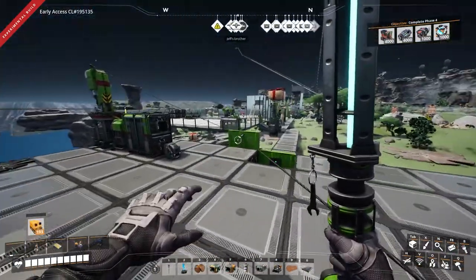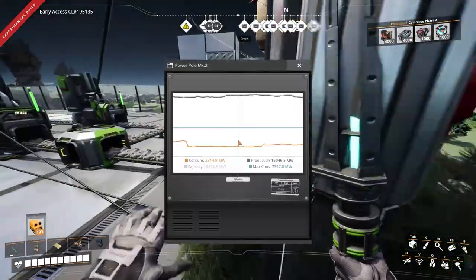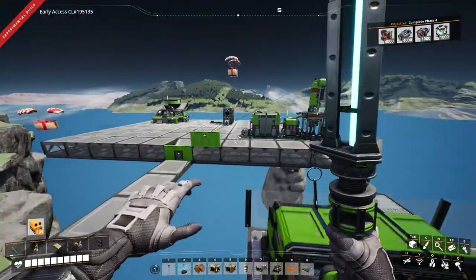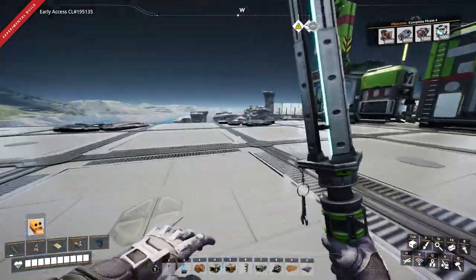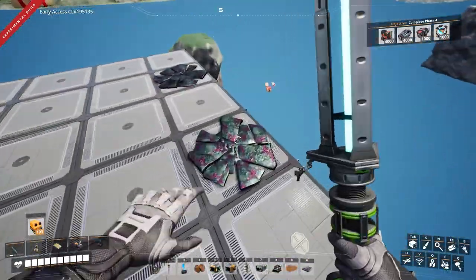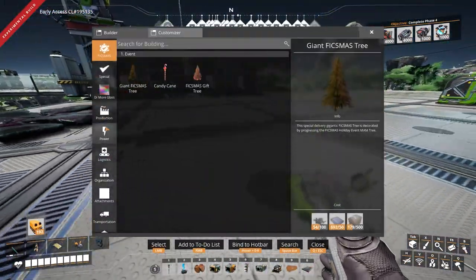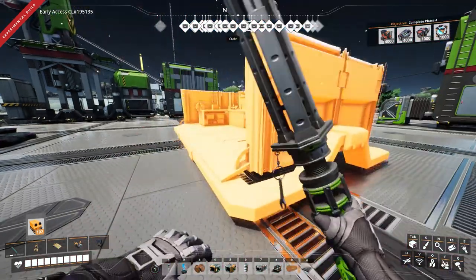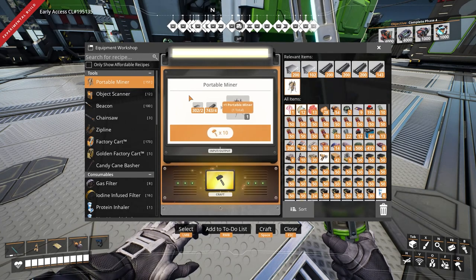Let me just show you my power grid consumption — yeah, I think I'm fine. There's an industrial storage container, a couple of pure SAM ores. I'm going to make 50 — equipment workshop — three portable miners. I can make beacons.